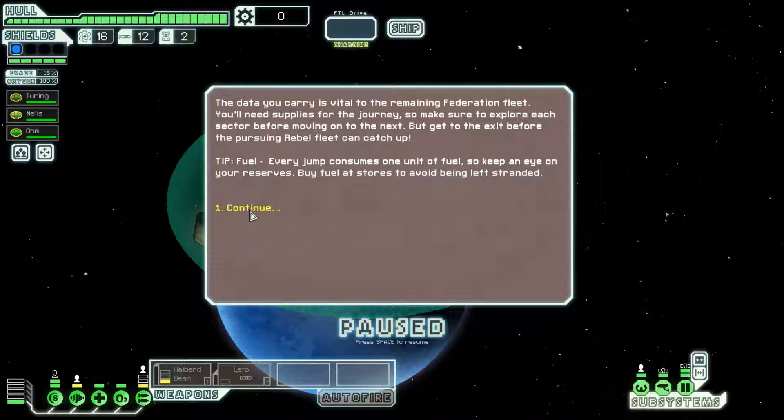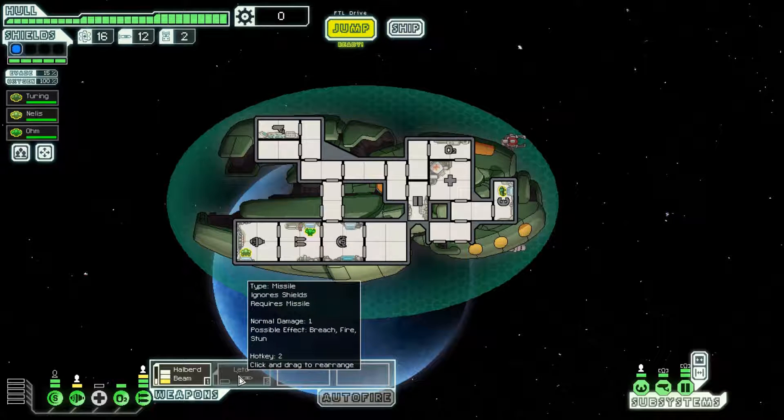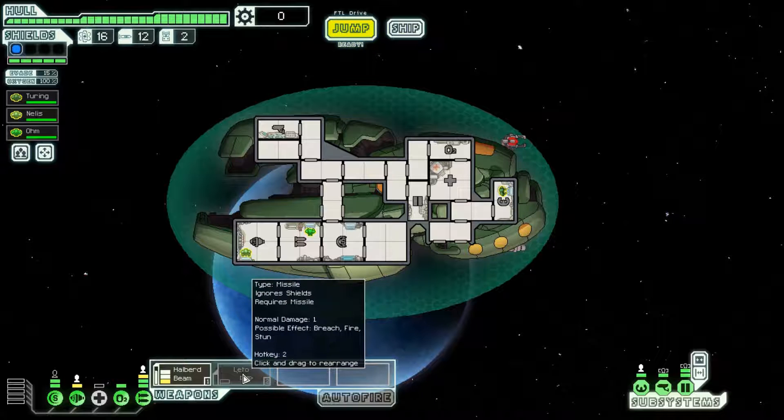We're going to play as the Zoltan Cruiser and start this run. We have Turing, Nellis, and Ohm. We have barely enough power to keep the Halberd Beam online — we can't actually have the Lido Missile online at the same time. We're going to have to upgrade our weapon system one more time. For the second and third sectors especially, we want the Lido online so we can take down enemy shields and hit them with the Halberd Beam while their shields are partially down.